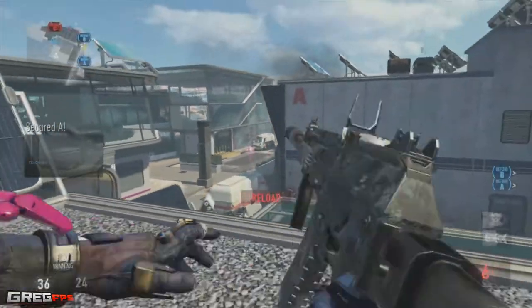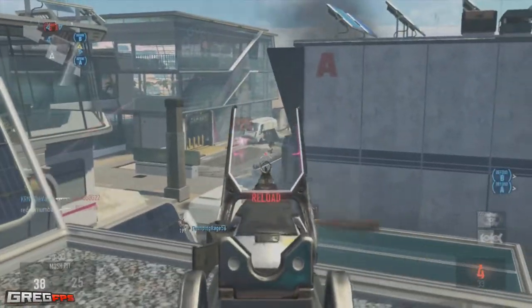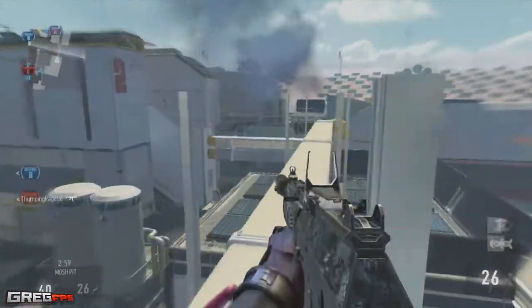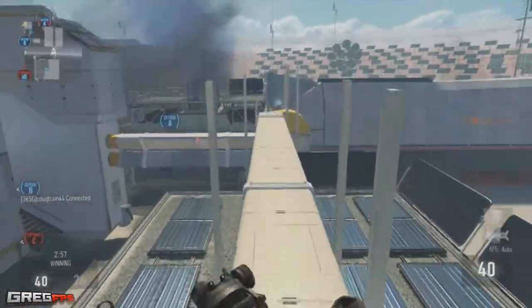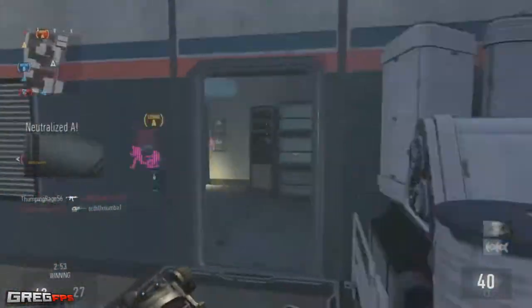Hey, what is going on guys, my name is Greg FPS, and once again we got another clue for Call of Duty 2015 in the Snapchat. This one is five or six seconds and honestly there's really not too much — we're literally still looking at a brick wall. We don't know what the information means guys, so let's take a look at the actual Snapchat.